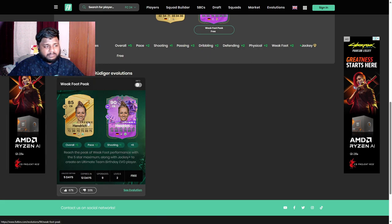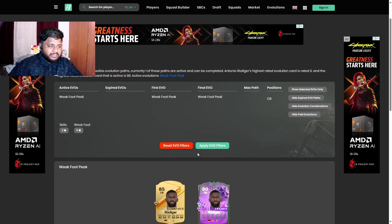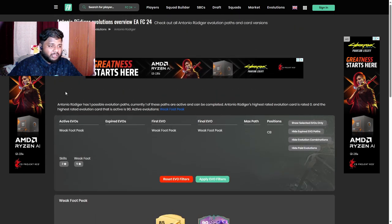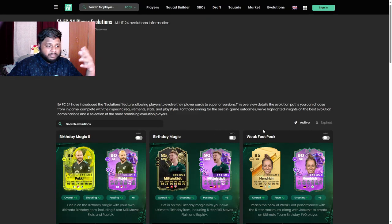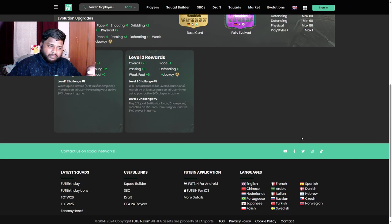Head over to Footbin and you can check out a lot of players to see which one you should be going for, because this is a really good evolution. Make sure you guys don't miss out on this. Now let's head over to the actual game — FC 24 — where I'll add Rafael Varane into my squad and play a game to show you how he is in defending.